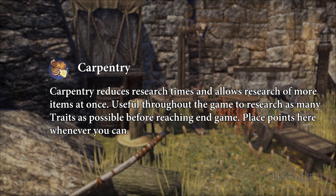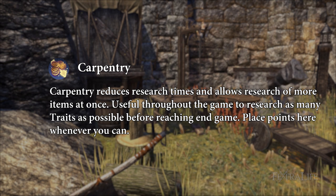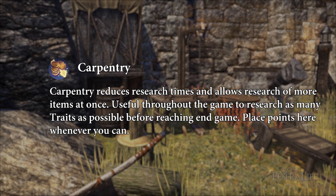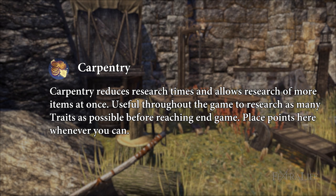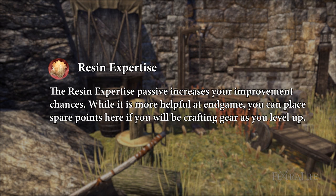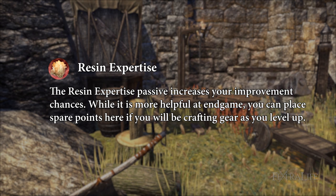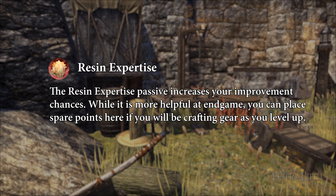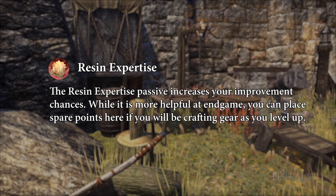Carpentry: reduces research times and allows research of more items at once; useful throughout the game — place points here whenever you can. Resin Expertise: increases your improvement chances; while it is more helpful at endgame, you can place spare points here if you will be crafting gear as you level up.